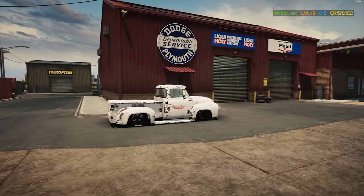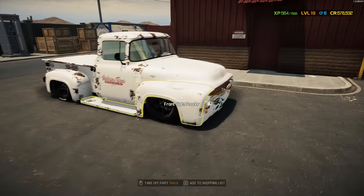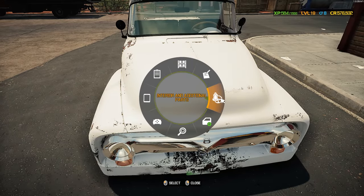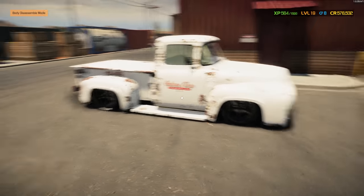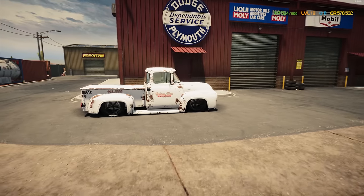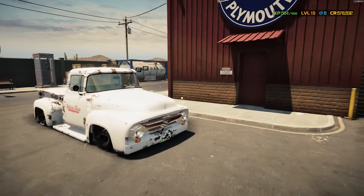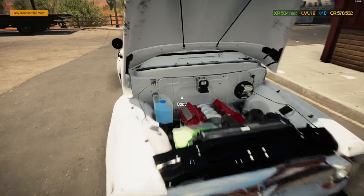I am happy with this truck — I'd say it looks quite fitting out in front of the shop. I love this thing, I love the patina, I love everything about it. Just out of curiosity, what could we sell it for? We could sell it for $56,672 for a profit of $28,403, but we're going to hang on to this one for quite a while until we build ourselves another shop vehicle. If there's anything you guys would like to see me build, just let me know in the comments. If you made it this far, please consider giving the video a like — it really helps. Thank you so much for watching, this was a fun one for sure, and I'll see you in the next one.